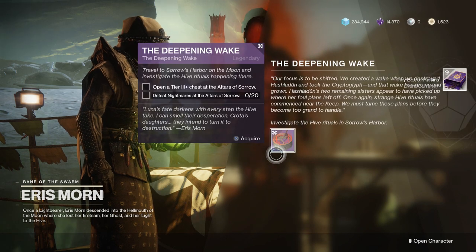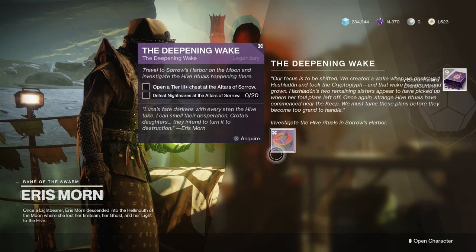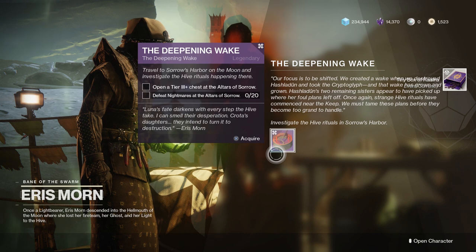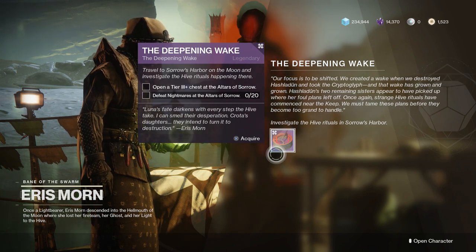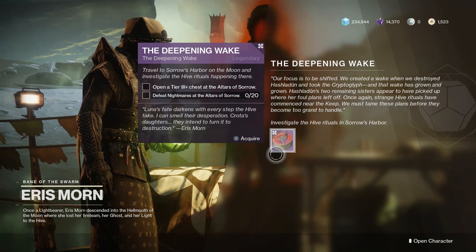What you need to do is go to Eris and get the Deepening Wake quest. The Deepening Wake allows you to access a new public event, and you want this quest to be able to access the Pit of Heresy. You need the Deepening Wake quest from Eris.